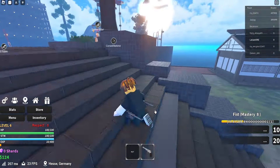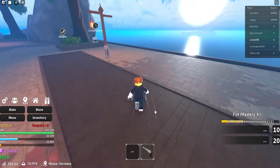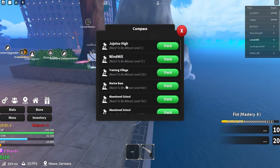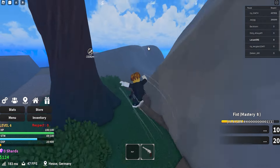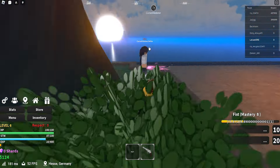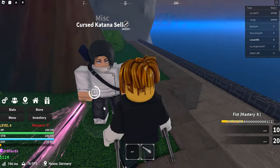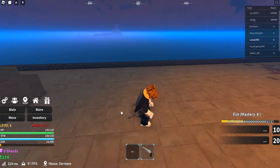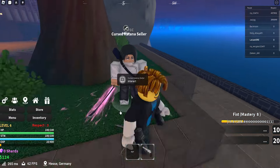The first new weapon is the cursed katana. To get the cursed katana, make your way over to the new island — it's around the south. You can also go to navigation and go here; if you're high enough level you will see the new island right there, but it's quite buggy right now. It looks really cool — looks insane. You need to be at least captain to obtain it. I'm going to show you some secrets at the end of the video, so make sure to keep watching.